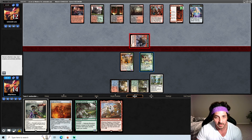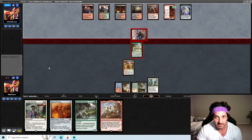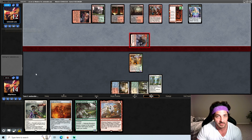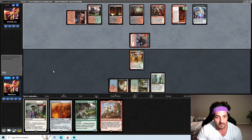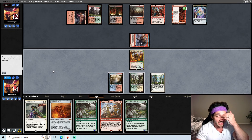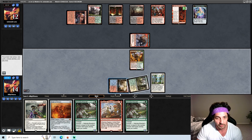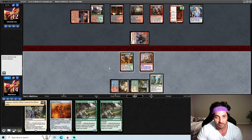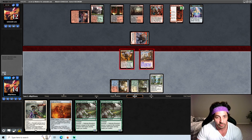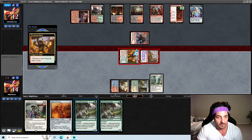I was wondering why the opponent was attacking there, but then I'm like — if they have Bolt they can just kill the Nacatl anyways. But now it makes sense because they get the treasure. Yep, and they have Bolt anyways. So we can connect here with the Ragavan, or we can play another big threat. Let's try to get in with the Ragavan, because if we can hit a land off the Kavu — especially a fetch land — we can grab an Overgrown Tomb and cast our Scion.